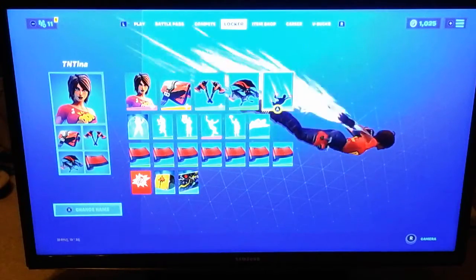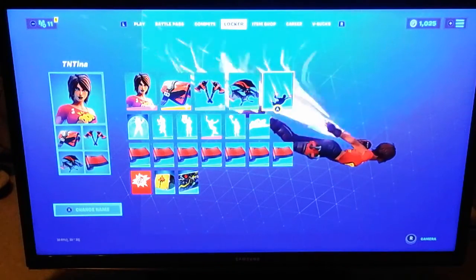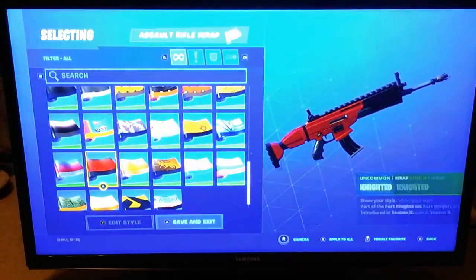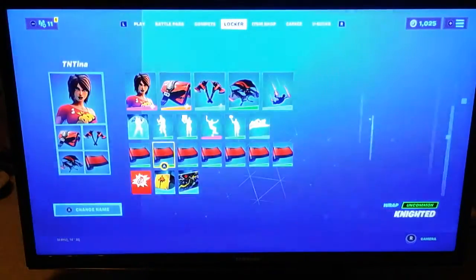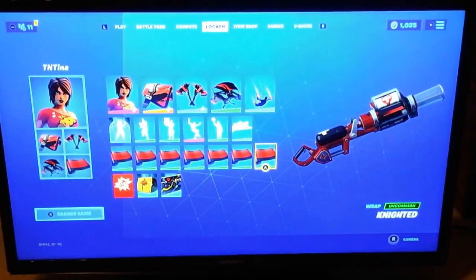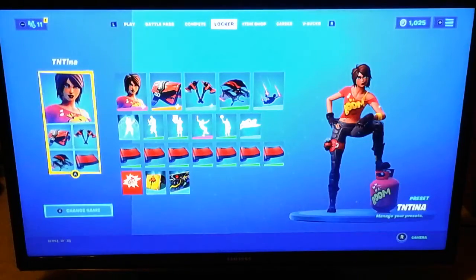And then we got the Spectrum contrail. You can of course switch it out for whatever you want, but I think Spectrum goes well because it has all the colors. For the wrap, I put Knighted, which is from Season X from the Battle Pass, the Tier 100 skin. You guys can switch out for whatever you want, but I just think these are really good combos and combinations together.